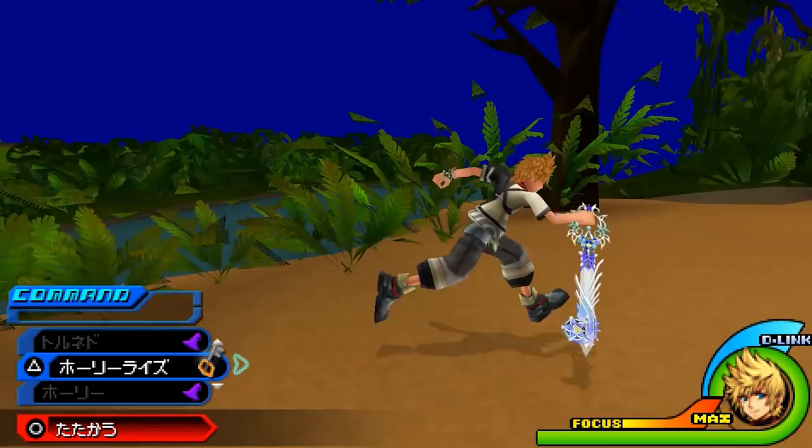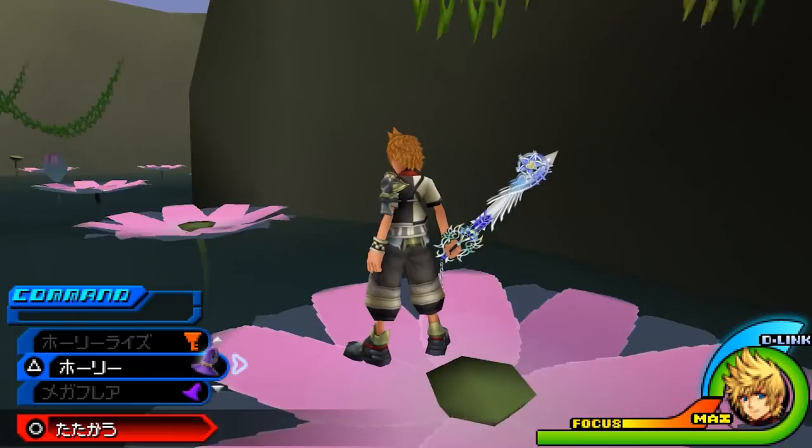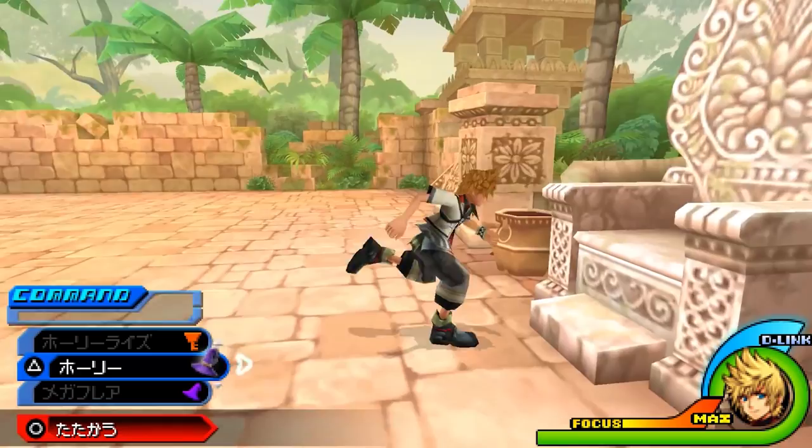The unused worlds in Kingdom Hearts Birth by Sleep. Beloved for their amazing visuals, the Kingdom Hearts games allow players to explore their favorite Disney and Square Enix worlds. But a few of those worlds were cut from Kingdom Hearts Birth by Sleep after basic versions had already been created, such as the unfinished Jungle Book world. While there aren't many backgrounds, there are lots of cool structures and terrains, including King Louis' temple, complete with his throne.